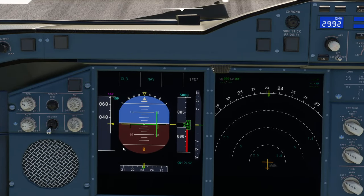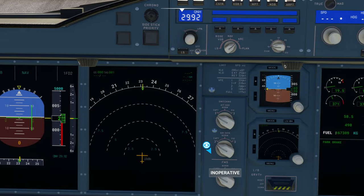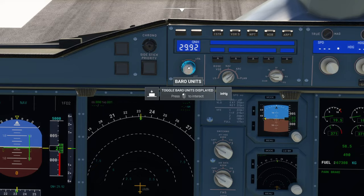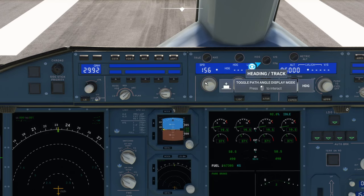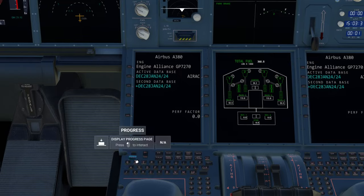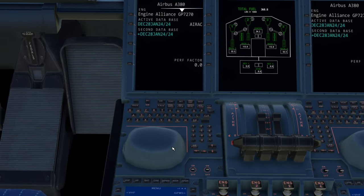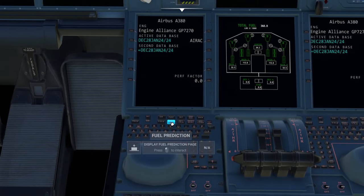In terms of the PFD, obviously that's from the default A320, as is the navigation display. Inoperative, inoperative, inoperative. Nav modes - they work. This has obviously been reskinned, but it does look like the same autopilot as the A320, you can see from the buttons. The FMC - they have actually put this down here. I'm presumably seeing the mouse from the A320, but I can't actually do anything with it.